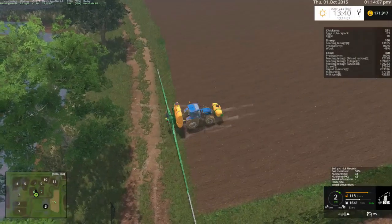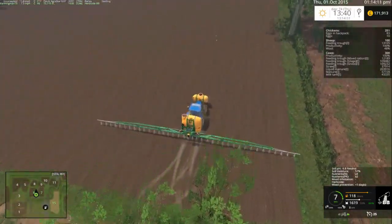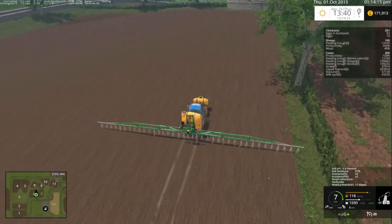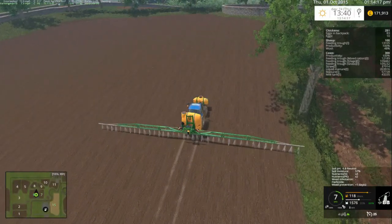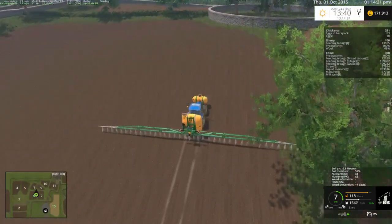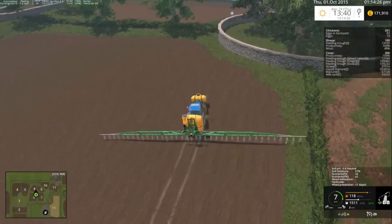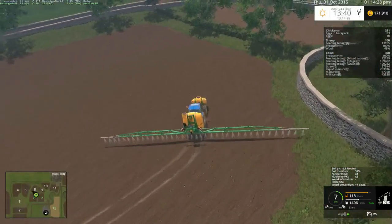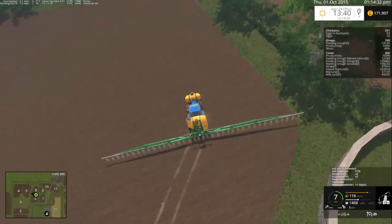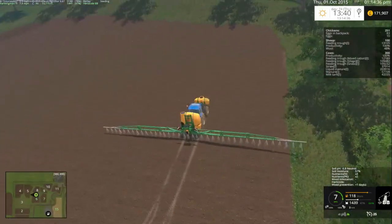I know how to get the nutrients back up in the soil. This is how I know you get rid of weeds - spreading MPK will fix both of them, I think, it doesn't just fix one. And then you put lime on the field and plough it in if you want a stronger boost in the nutrients. If you don't want a stronger boost, just leave it on top of the field and let it soak in, or cultivate it in.